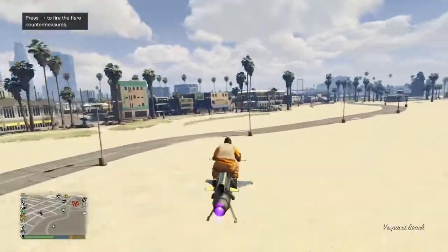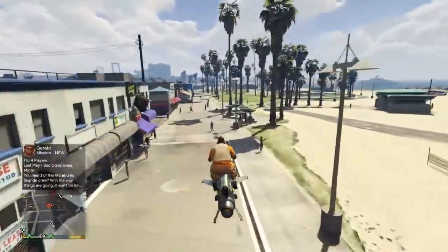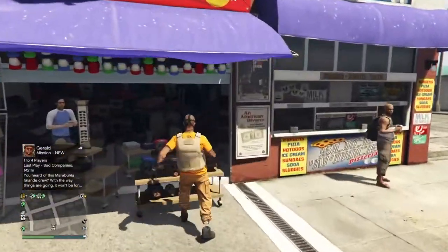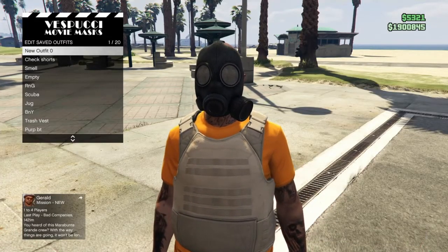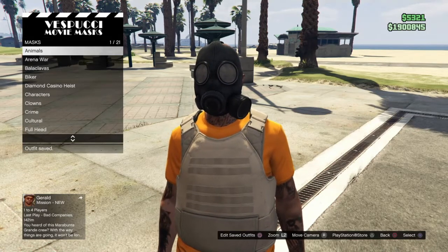Now make your way to the mask store, which is literally right over here, very close. Once you're at the mask store, save the outfit on the very first slot. It does have to be in the very first slot for this glitch to work.